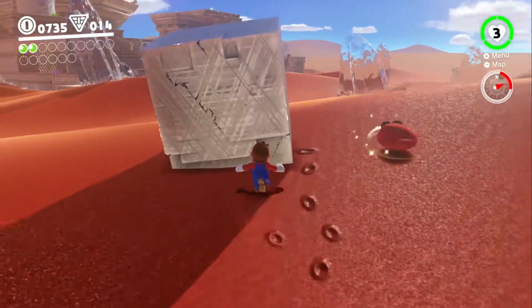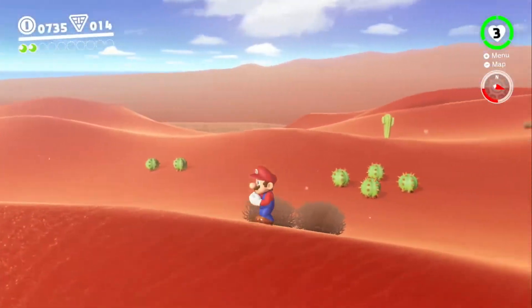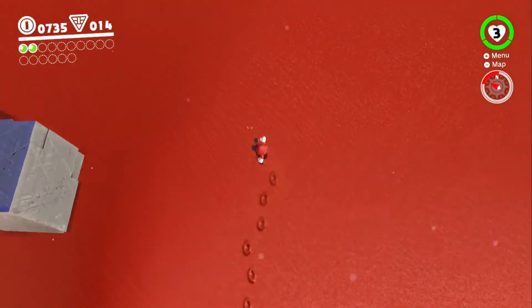Alright, so here we are in the brand new Mario Odyssey — I keep wanting to say Mario Odyssey 64 — and we have apparently found the Borg ship out in the middle of the desert. Look at that. Easter egg: Borg ship, out in the middle of the desert.